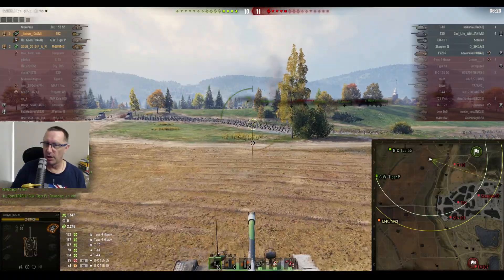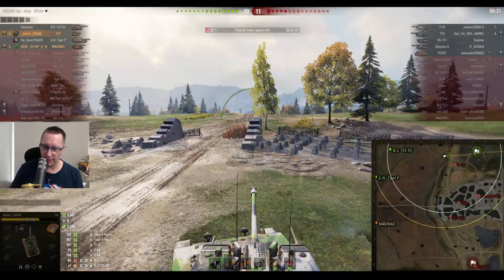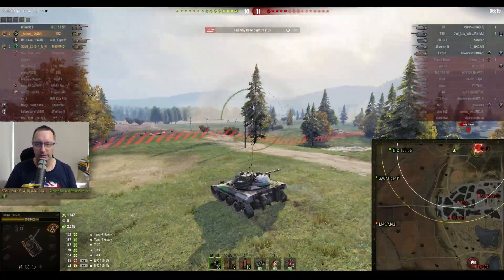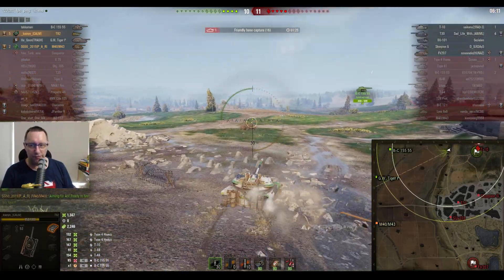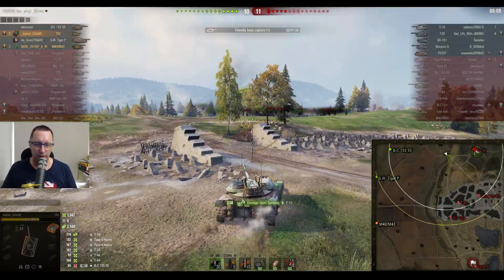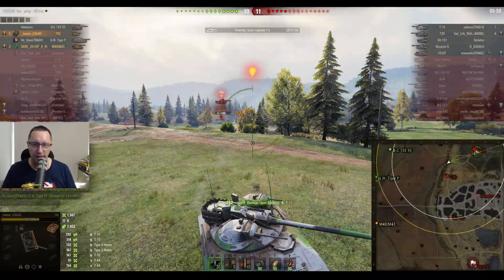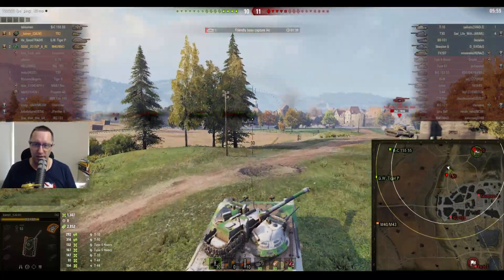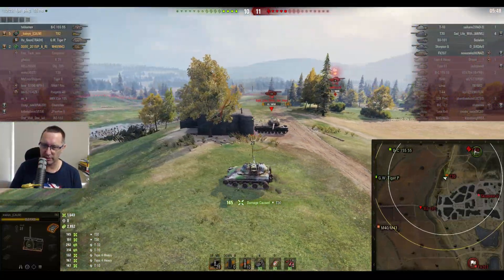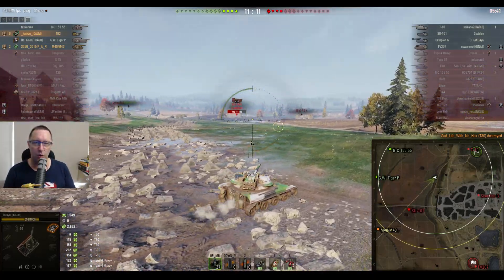Now Kanyan's got more carrying to do with the score back to 10-11. He's on 1,347 damage done, 2,246 assists, five kills, while Dougie is doing his job with two kills in the M40/M43. Kanyan gets vision on the T-10 who's trying to cap — 314 more assisted damage, bringing the T-10 down to a more manageable level. Then there's one shot into the T-30, two shots leave him on six hit points, and the third shot gets the kill, confirming the top gun and evening the score again — 11-11.